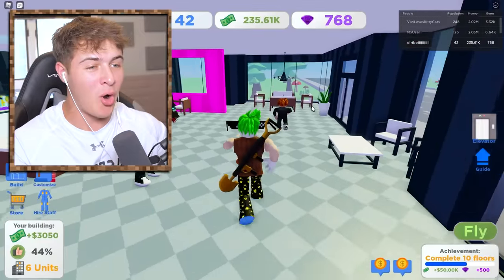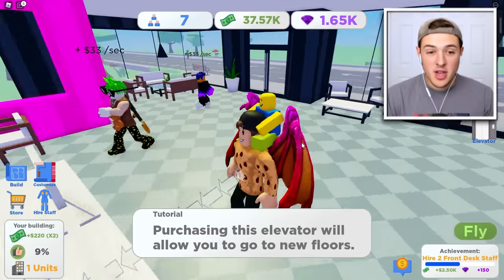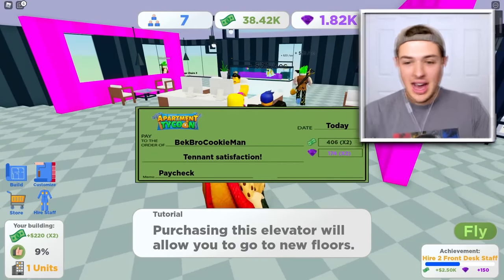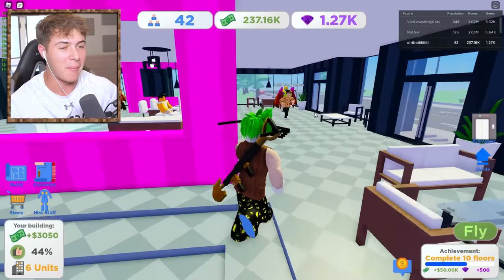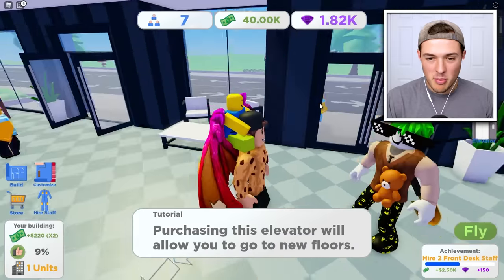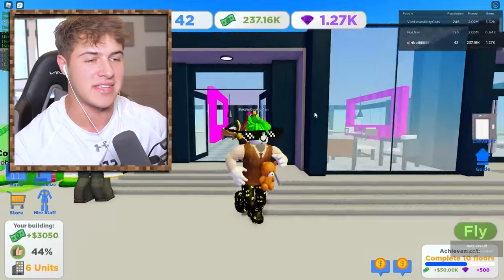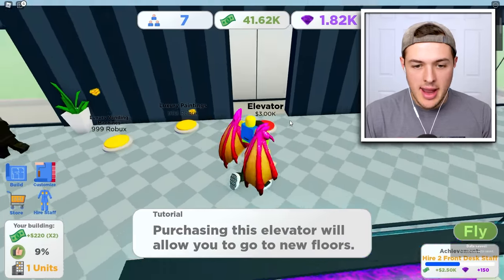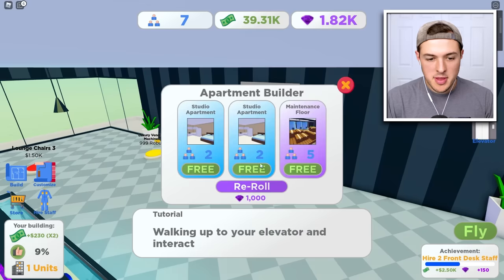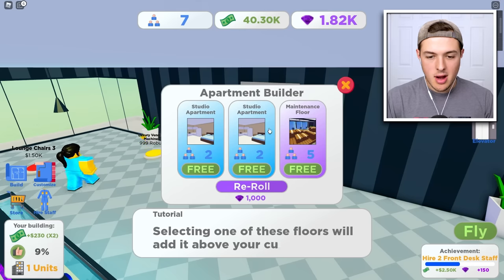We can hire a porter — that's a luxury service to please the most demanding tenants — and also a security guard. Then this other player shows up: 'What is this poop hole that you call an apartment complex? This is disgusting. You actually think you could build a bigger apartment complex than me?' I tell them I don't have time for this — I gotta go build an elevator. I built an elevator. I'm going up to my new floor.